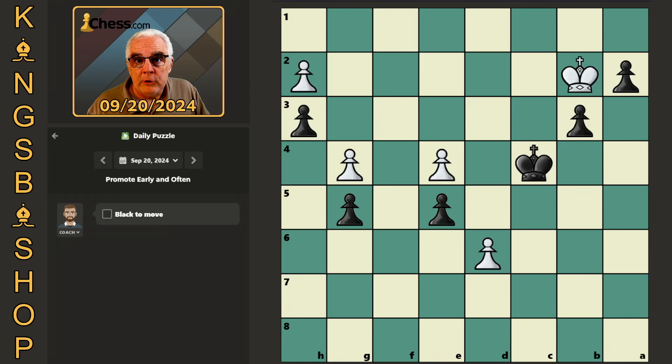This is a pretty important position because it can come up in your own games and you need to play exactly if you're going to win. Notice that we're up a pawn, but our pawns are blockaded by his king and he has a passed pawn that is nearing promotion and our king cannot catch that one. So we need to play exactly.